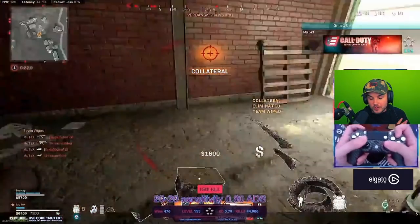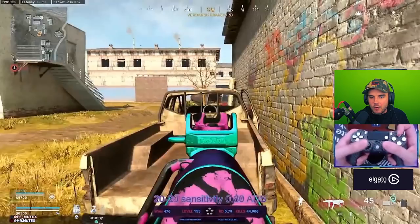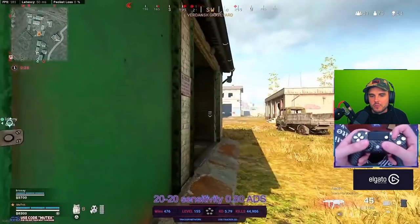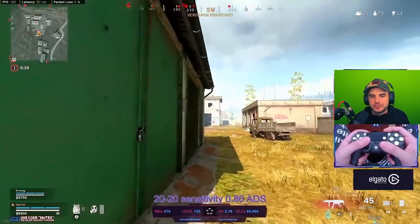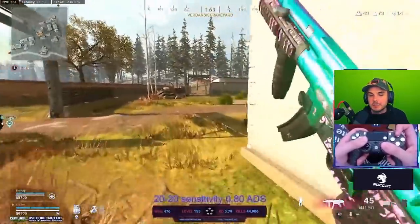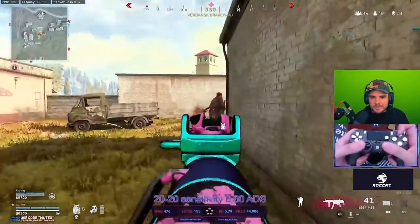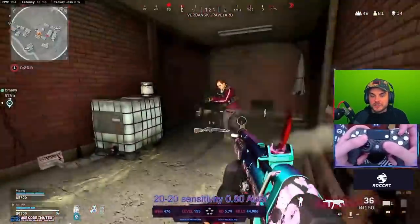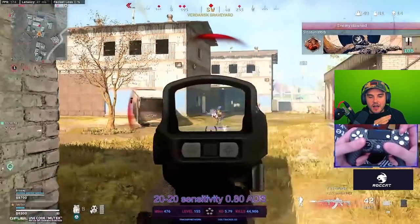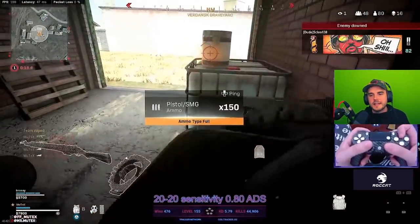If it's something you can learn, definitely try it. Mutex plays this situation out perfectly — a lot of people will rush and push into a worse position. He throws a C4 to get an armor hit, sees the guy go around the corner, and doesn't just chase because that could bait him into a bad situation. You always want to get the first shot in a gunfight. He gets those shots off, starts getting shot from behind, then flicks so quickly because of his high sensitivity and locks on to take the other person out.